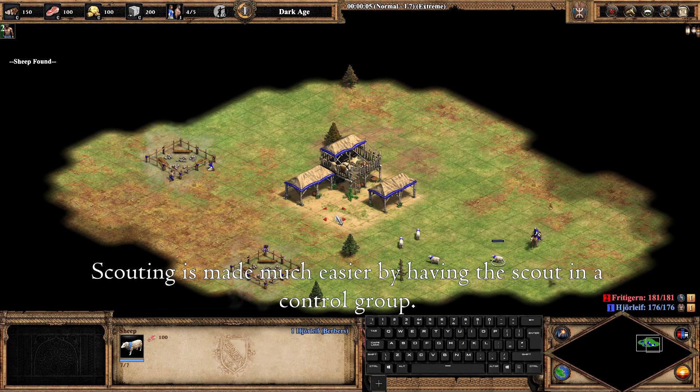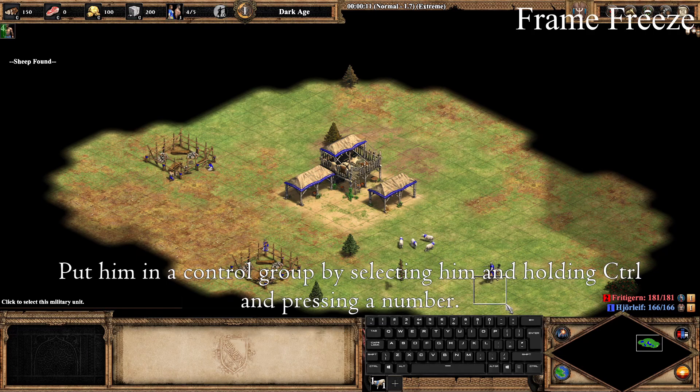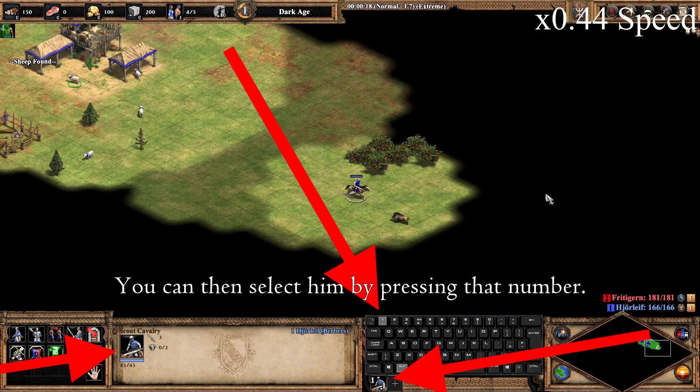Scouting is made much easier by having the scout in a control group. Put him in a control group by selecting him and holding control and pressing a number. You can then select him by pressing that number.